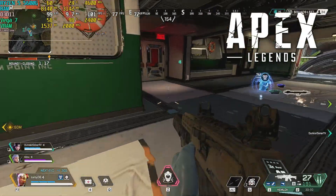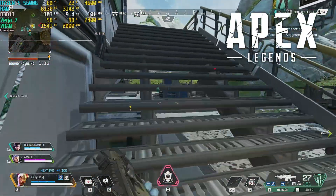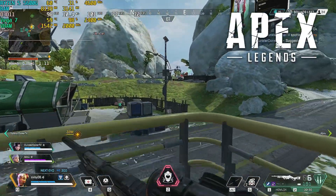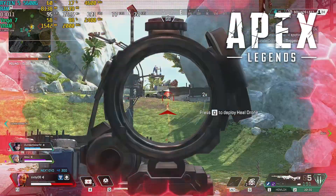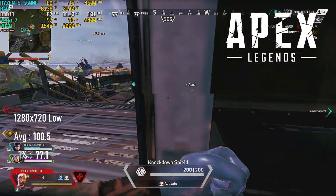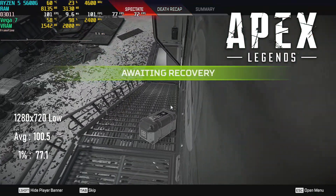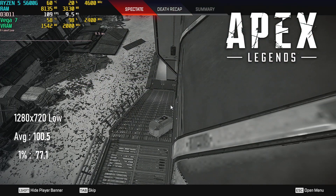And again, I'm going to have to take an L in Apex Legends. 1280x720 is about as low as I'd want to go in a battle royale, and I was of course killed by someone I could barely even tell was there. At lowest settings, averages were about 100fps. 1% lows held at 77, and it's a mostly playable enough experience, if you don't include the part where it's impossible to tell enemies from trees.